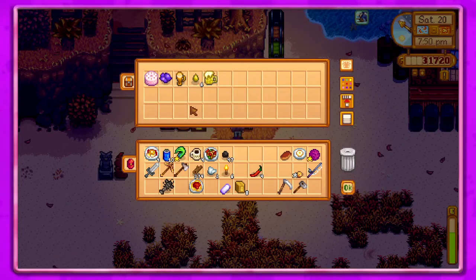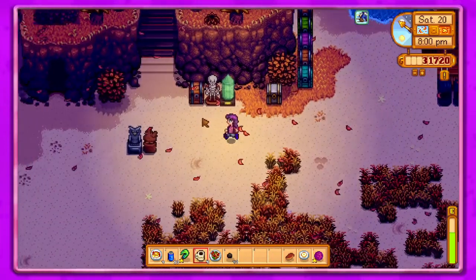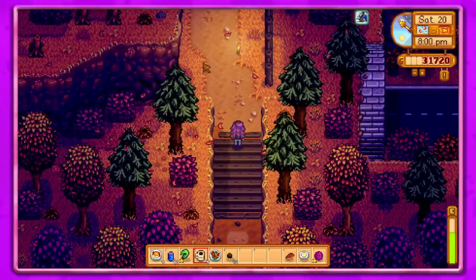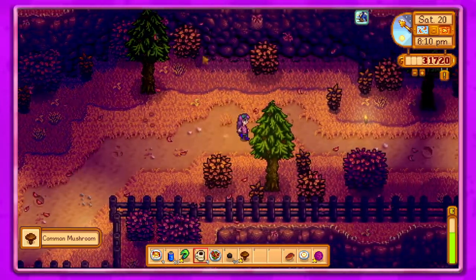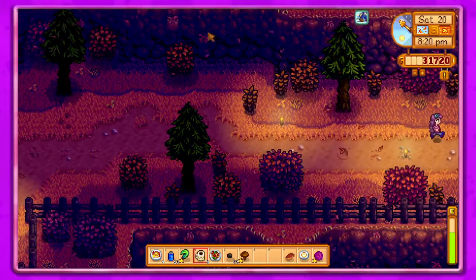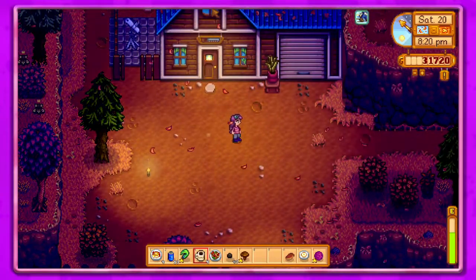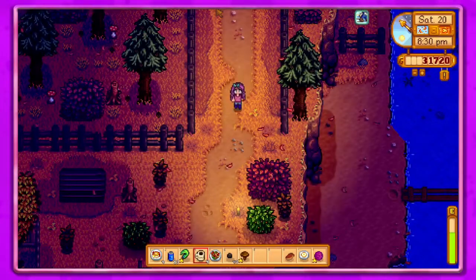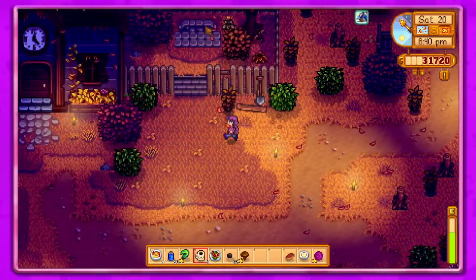Duck feather! But we need a rabbit's foot — I don't know how to get a rabbit's foot. Let's go over to the community center real quick. We'll at least put some things up. Wait, did we need a cabbage or did we already use it? I've got my spreadsheet up but it's kind of buried under windows. We'll go down here and this is going to be super exciting.